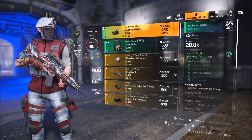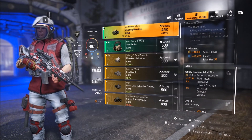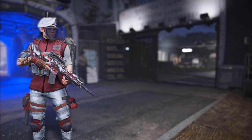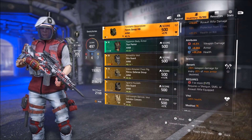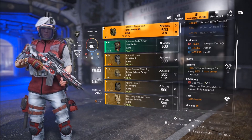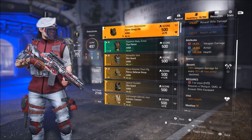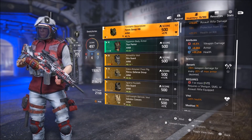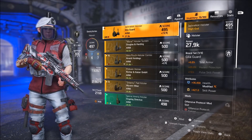Getting into the meat of the build: got an Ongoing Directive mask with pretty decent armor roll — the main thing you want is skill power and health, you need pretty high rolls for both. Got a generic mod. For the chest you need the Fenris — Berserk and Vital are pretty set in stone. High health roll, armor could be a little higher, weapon damage definitely needs to be a little higher. Getting to the holster — Gila holster gives a nice boost to armor.